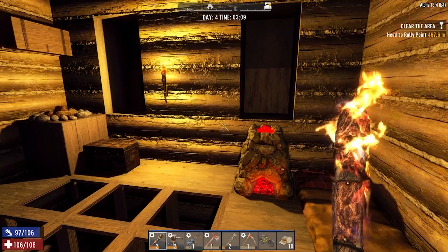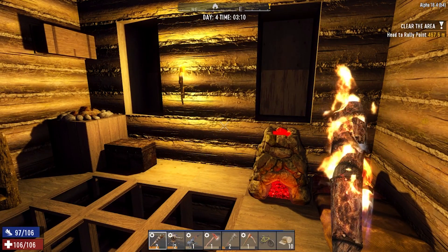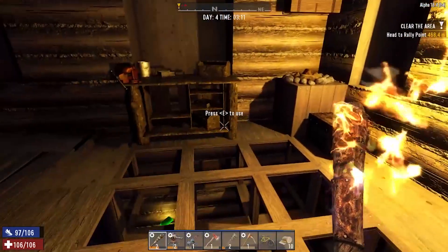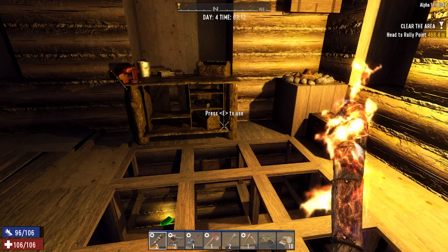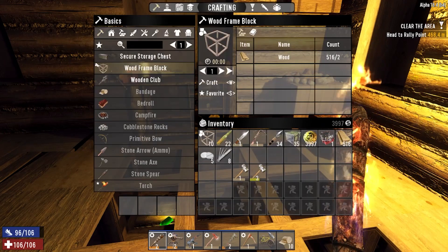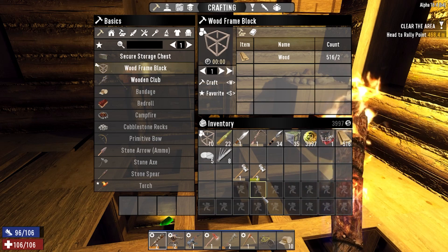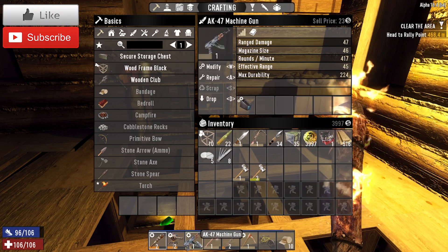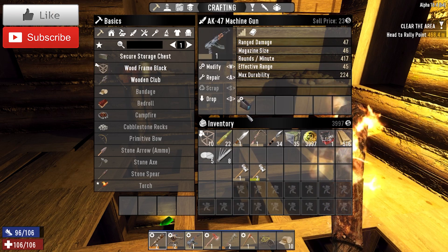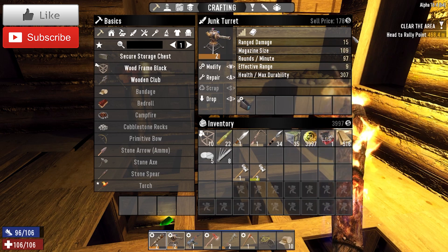How are we doing guys, welcome back — it's Kraken here with Seven Days to Die Alpha 18 in Nav's game. Last episode we did really well, we crafted our first bicycle which is nice and good. I did have two extender mods — I put one on the AK-47 which I showed you yesterday, and I've also put one on my junk turret, which has increased the damage.